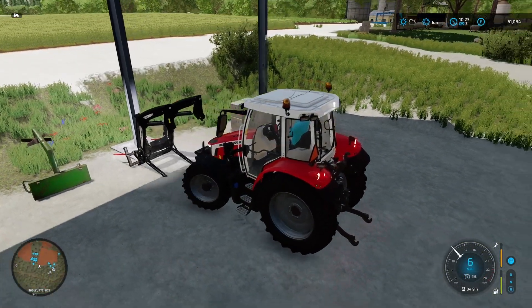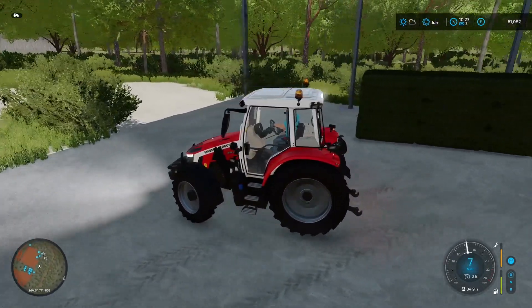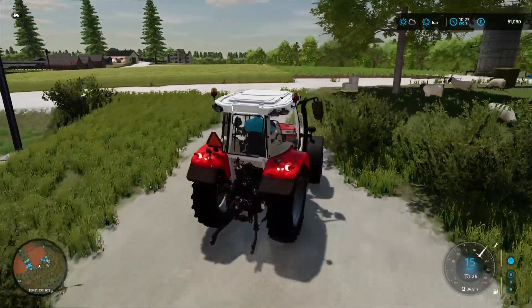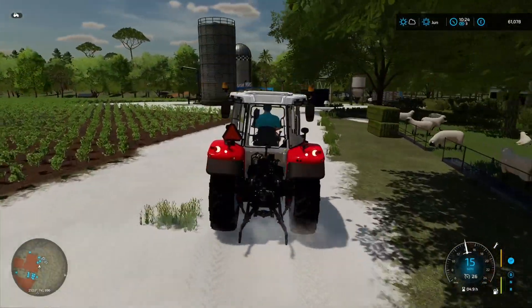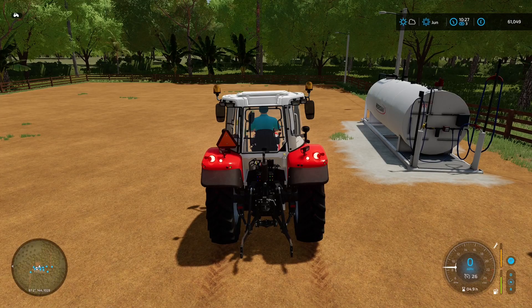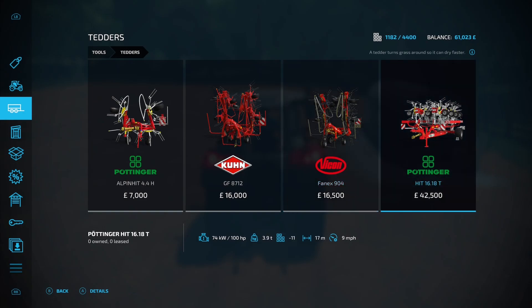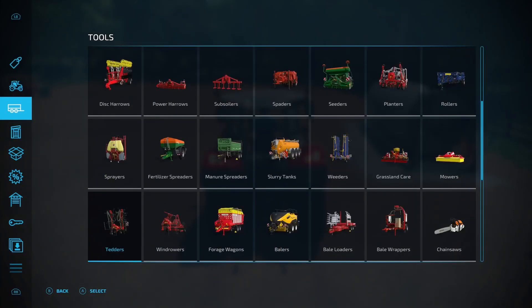Let's get the small tractor out and go and pick up a tedder. Try and get a big one so we can get as much done as quickly as possible. We've got a little bit of cash in the bank so we'll probably buy this outright. I think the Pottinger looks very good - nice and big, nice big working width. This little tractor can handle it quite easily, 45 horsepower to spare.